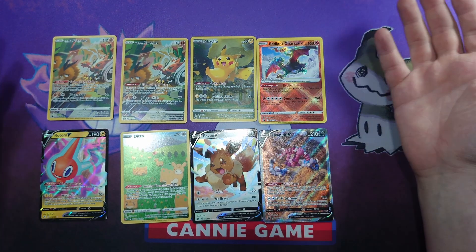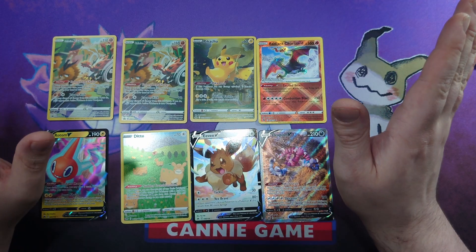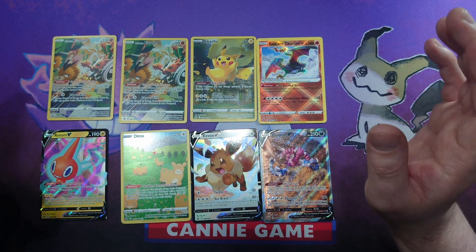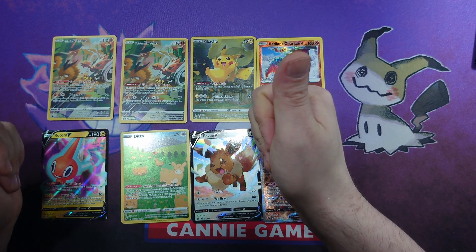That's a nice wee spread there for two of the tins, though probably not as good as the ETBs. Chances are it's just coincidence — the packs should be the same within any of the sets or tins. That does wrap up the video. If you enjoyed it, give it a like, and if you're thinking about subscribing, you should do that. Have a great day!